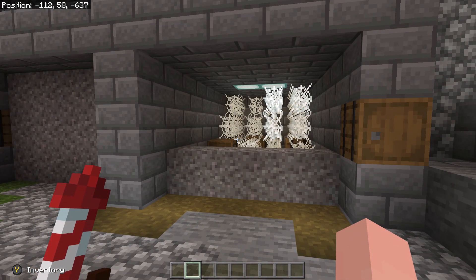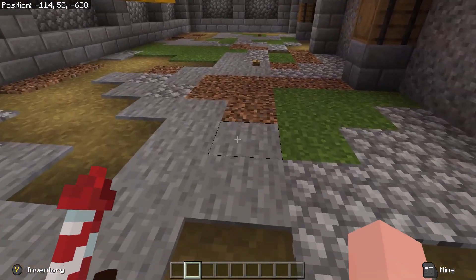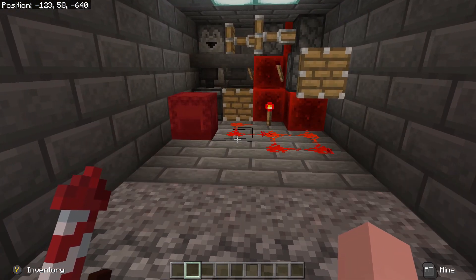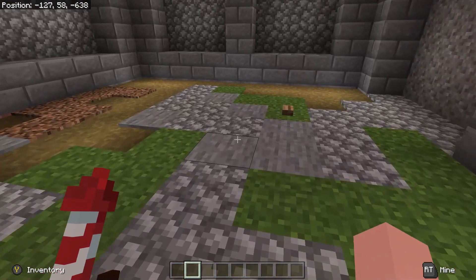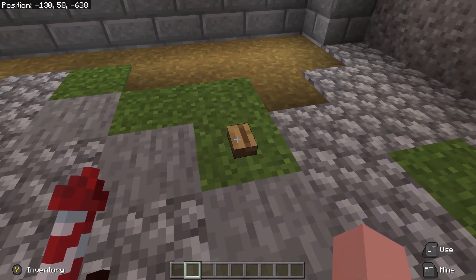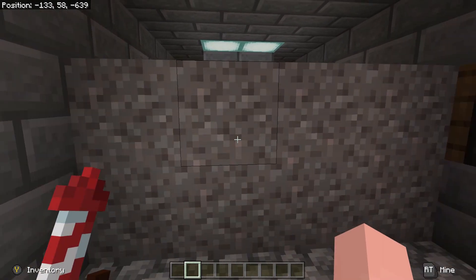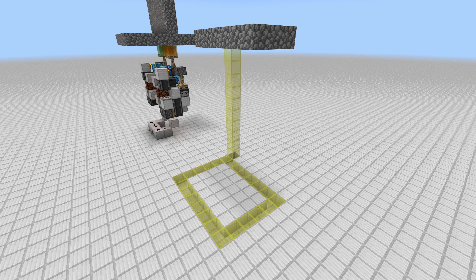They are currently three high by four wide. They are a little wider than the original design here so you cannot stack them as close as possible. You can use any gravity block in place of the gravel here to get more colorful. Let's go ahead and head over to the building world so we can build these. These will fit in a 4 by 6 area and they are 11 blocks below the ground. We'll need to dig out a pretty big hole for this door.